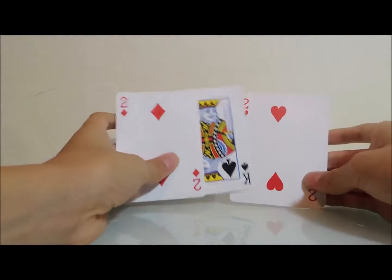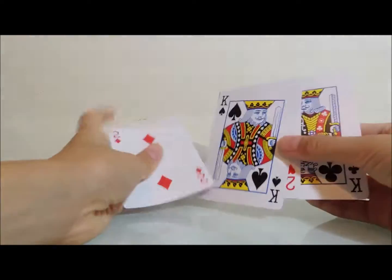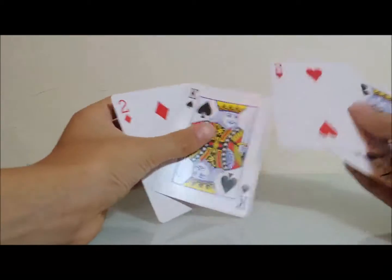The order is two, king, two, king — that's A, B, A, B. If your order is just the same, A, B, A, B, it could be king, two, king, two — like that.